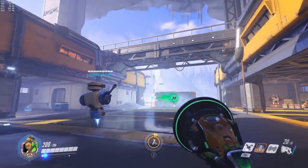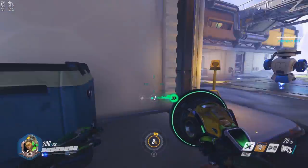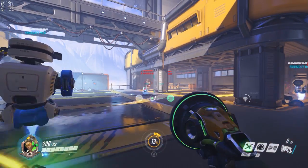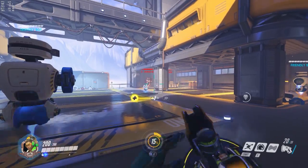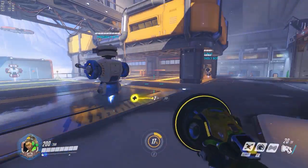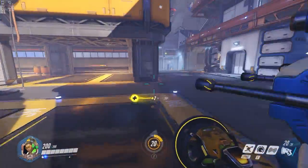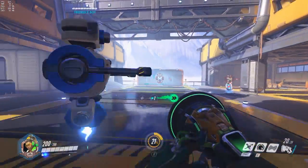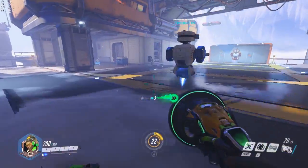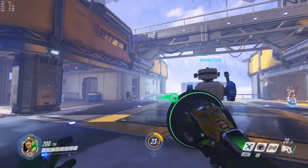...you'll be like 'oh god what is all this stuff,' but basically his L-Shift switches between two modes, similar to Mercy except she doesn't use L-Shift to switch. Yellow is heal — it heals people around you and the number in the middle shows how many people you're healing. Green is speed boost — it shows how many people you're speed boosting.